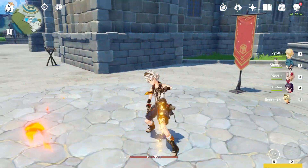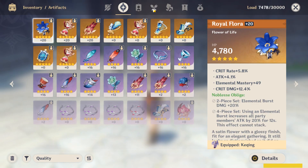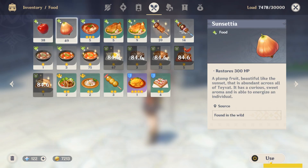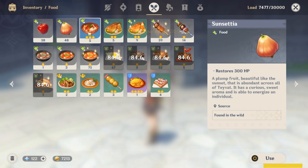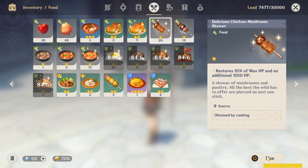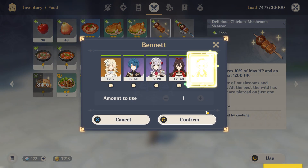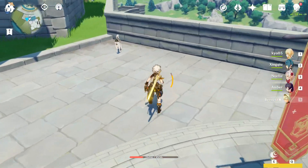Let's see if this food is gonna work on this creep character. It's working! Let's try this one — okay this one. It's working bro, I can use him in the Spiral Abyss.